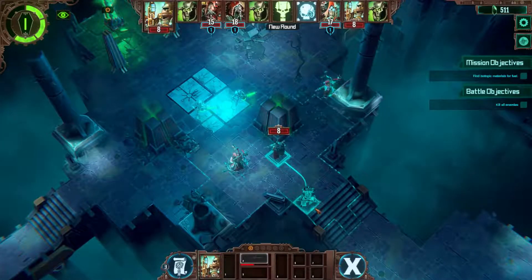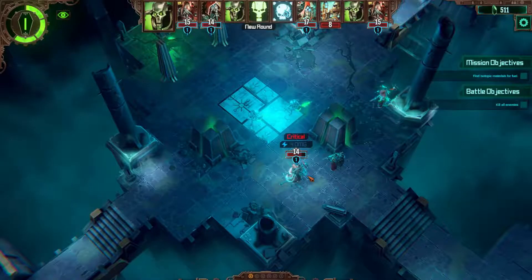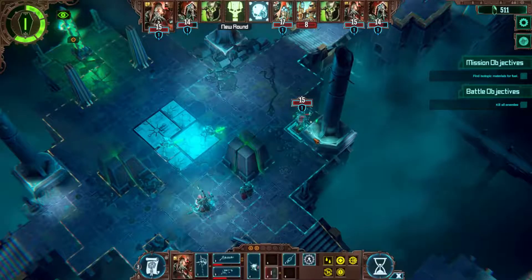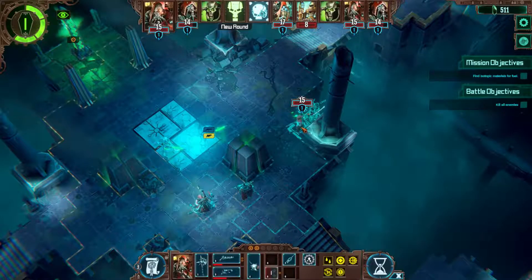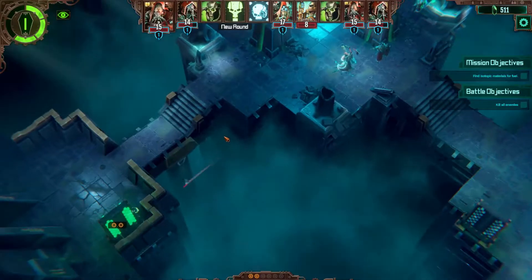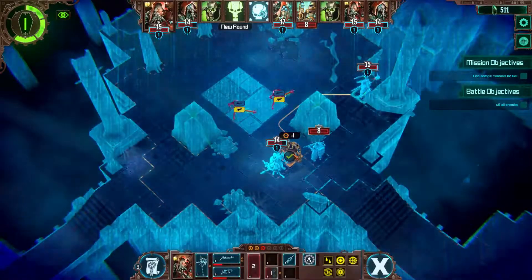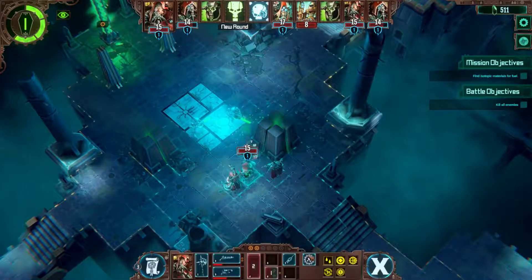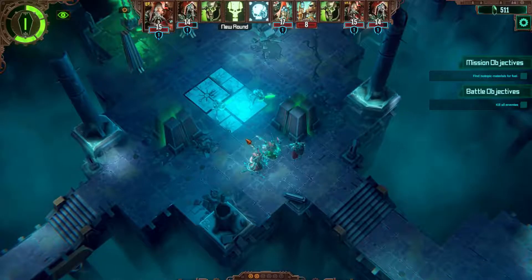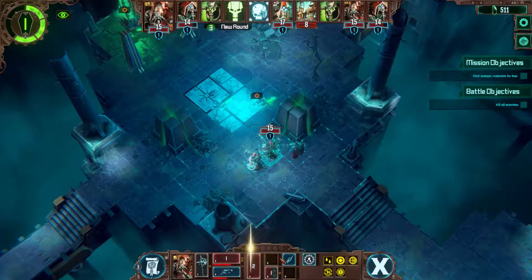That was critical — didn't expect that. That was critical damage. Fair enough, I'll accept that. You are at 15, you are full. So I will send that guy there to get all the nice cognition. Then I will try to repair my friend. I can't repair right now — fair enough. I failed there, I guess. That one down — 8 damage, that is pretty damn solid.